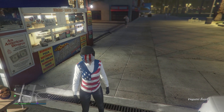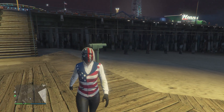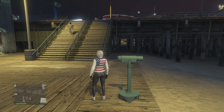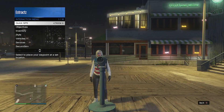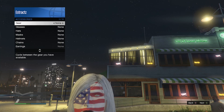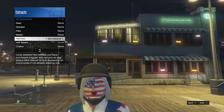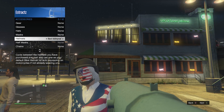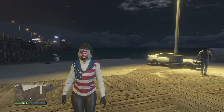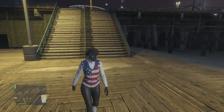When you find a telescope on the pier, do the telescope glitch — run past the telescope, hit right on the D-pad, and you'll see your character's mask comes off. Pull up your interaction menu, scroll down to Style, click Style, scroll down to Accessories, click Accessories, scroll down to helmets, and scroll through until you find the black bulletproof. Once you find it, put away your interaction menu and walk away from the telescope.